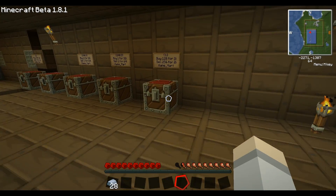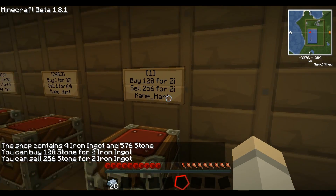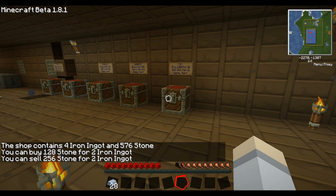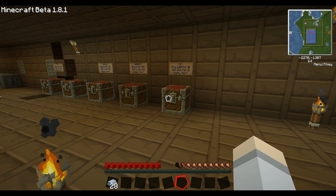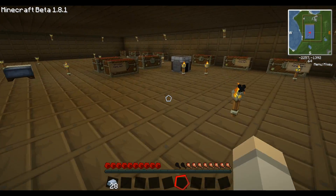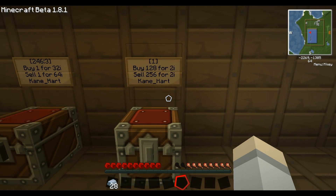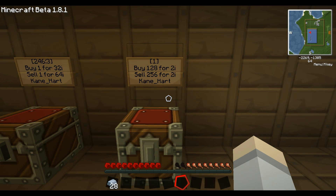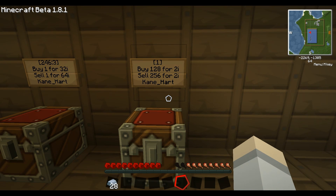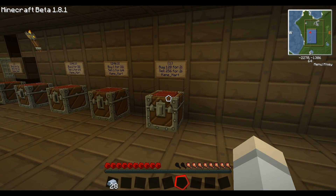Our main currency is probably going to be iron. I'm considering adding diamond to the system as well — all you do is change the I to D if you want to deal with diamonds. But it may get confusing because people may think they're buying or selling in a certain currency and end up with a bunch of diamonds they didn't want. So maybe we shouldn't have a diamond currency at all — it should just be one currency, and that be iron.